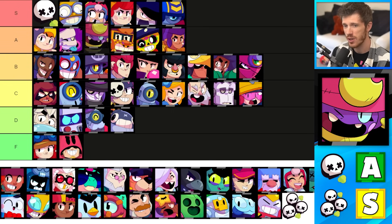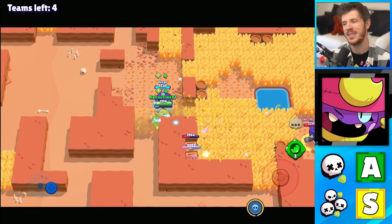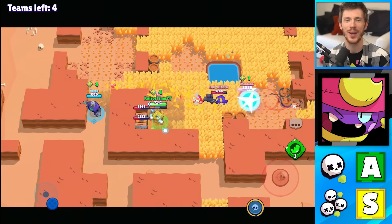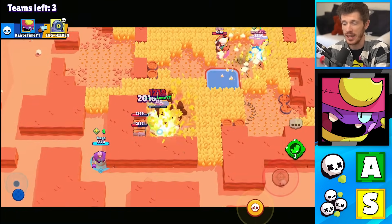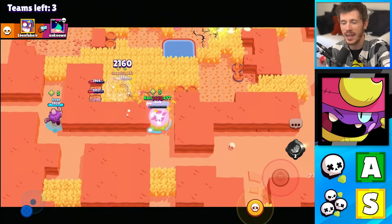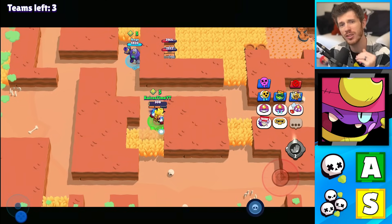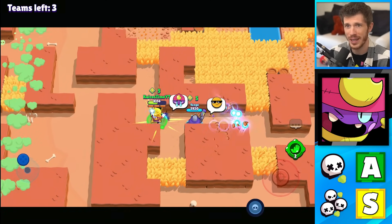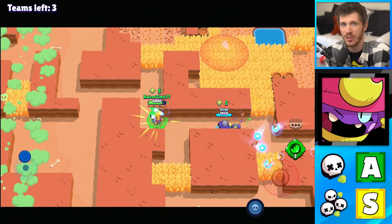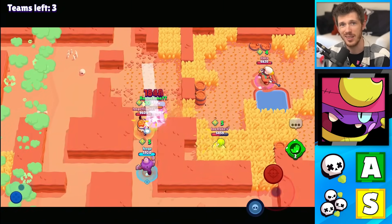Gene is an A tier brawler for Solo Showdown and an S tier brawler for Duo Showdown. He was basically built specifically for Duo Showdown. His star power heals his teammate. His super lets you pull any one individual brawler on the enemy team — it doesn't matter which one. Both you and your teammate can focus your attacks on them for an almost guaranteed kill, and there's almost no way for them to avoid it. Plus, his gadget prevents surprise attacks, which is also why he's kind of decent in Solo Showdown as well.